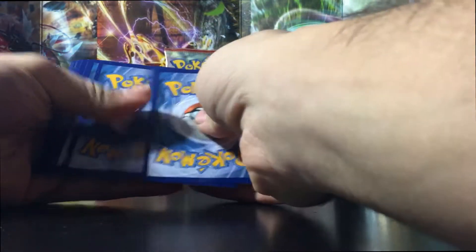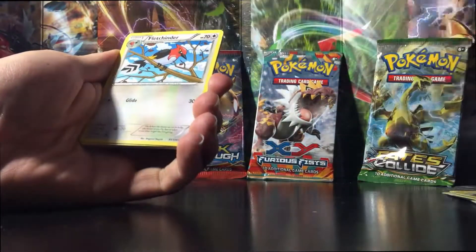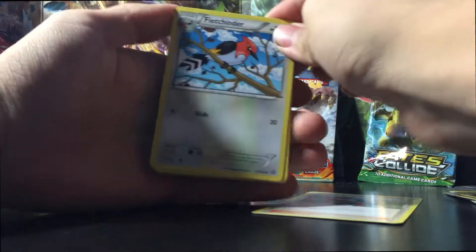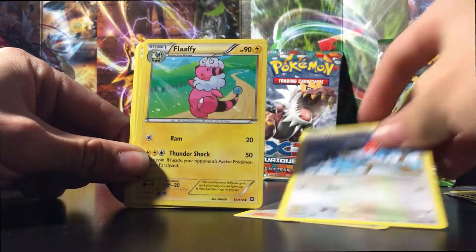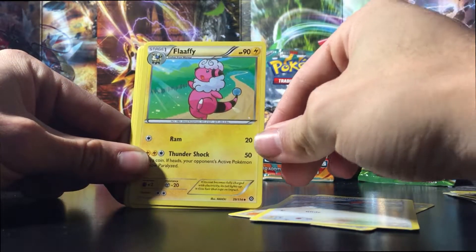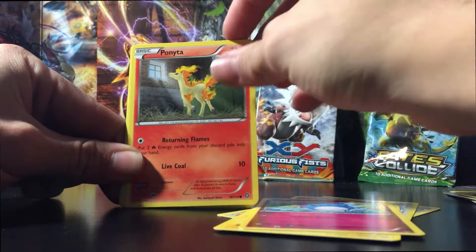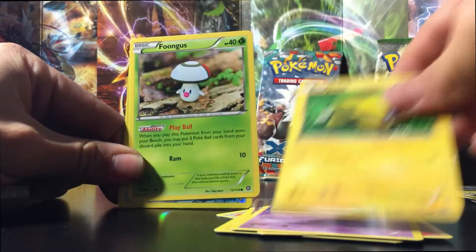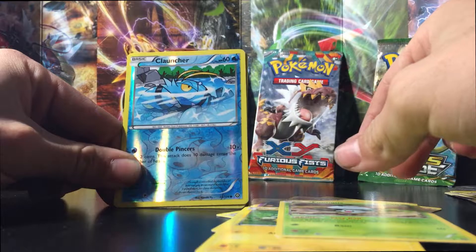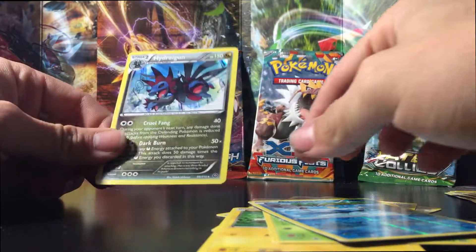It also comes with this giant Mega Beedrill card, which I can't really get on screen. I have it sleeved up in a giant sleeve just to keep it in good condition. Then it comes with two packs of Fates Collide, one pack of Furious Fist, one pack of Breakthrough, and two packs of Steam Siege. I'm also here with Andrew — do you want to open up first? Let's do Steam Siege. Oh, I forgot to mention — you also get this Mega Beedrill pin and this Beedrill coin.